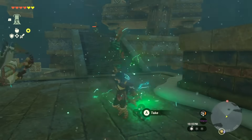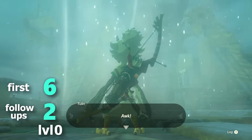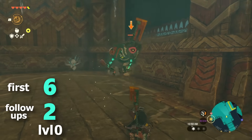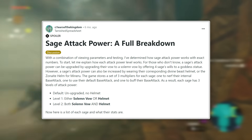Another unique thing about Tulin is that when you use him pre-sage, he only has his swallow bow, which deals a much lower 6 damage first shot with 2 damage followups. This is the only sage I'm aware of that has different stats prior to obtaining their sage ability — please check out the credited research in the description below for more info.